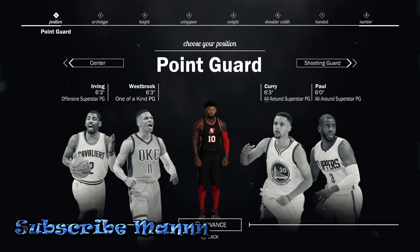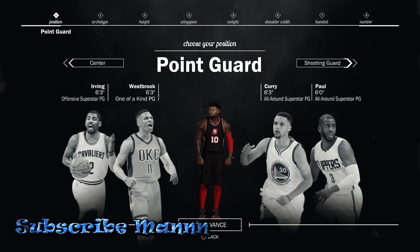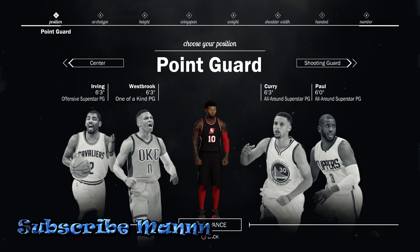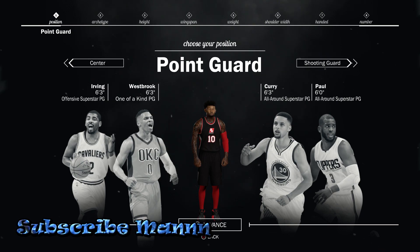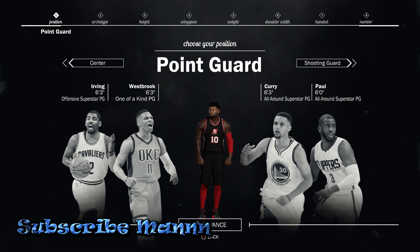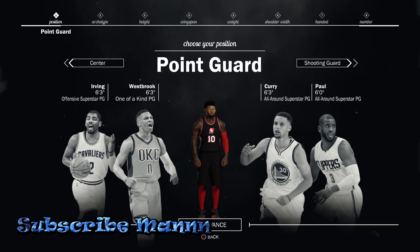I know a lot of y'all are thinking about making a sharpshooter with speed boost — let me tell y'all from experience, from seeing people on the park: don't make a small player on this game. You really don't want to make a 6'2" sharpshooter. The reason is he will get killed on defense. You might think you're clipping up, but that's because you're playing sorry players. Play anybody good — a playmaker with his playmaking boosted — and you're gonna get killed. Sharpshooters are too slow to play the point guard position. If you're gonna make a sharpshooter, make him big so you can guard the small forward or power forward, not the point guard.